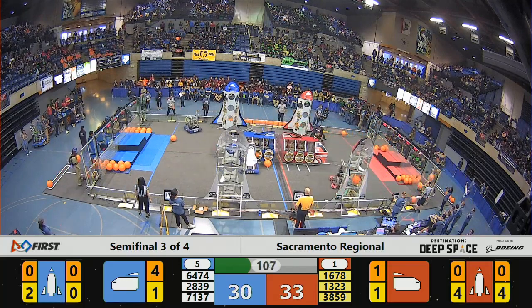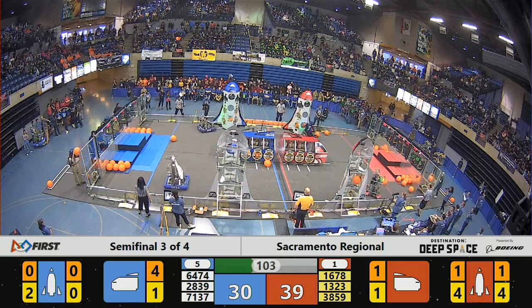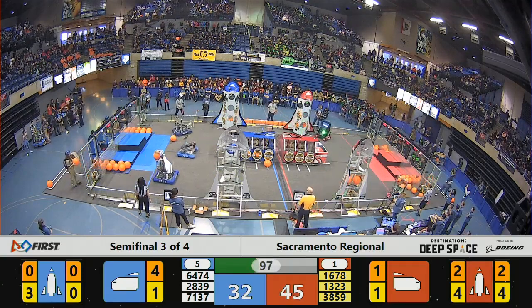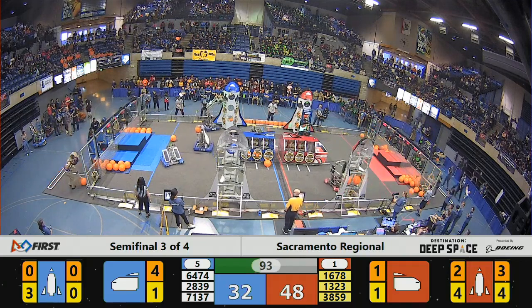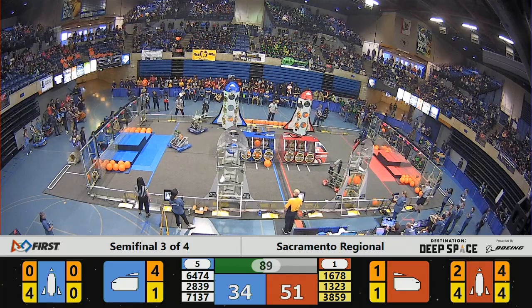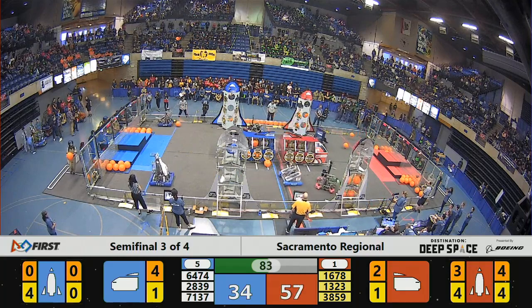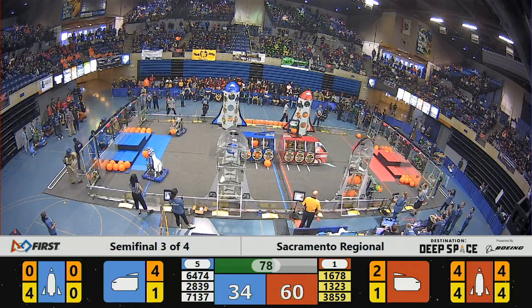And now here comes Citrus Circuits, starting to load some cargo for three points each. Madtown has got cargo as well — one, two pieces of cargo in one side of their rocket on the Red Alliance, and the other Red Alliance rocket also has two pieces of cargo. Madtown and Citrus Circuits matching each other piece for piece on the Red Alliance side, pulling Red Alliance up to a score of 51. Indigo Dynamics grabbing some more pieces of cargo and making their way over towards the rocket on the near side.